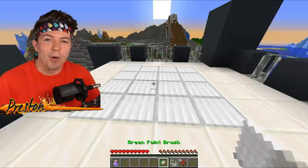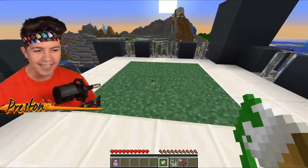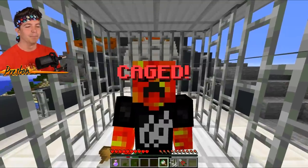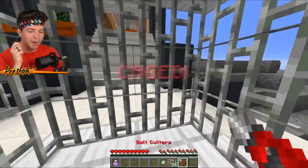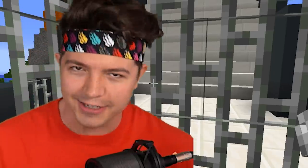I can even paint the bottom of the cage to look like any kind of texture I want, so I'm going to make it look like grass. If I walk up into the section — boom! — you get caged. And the only way to get out is by using special bolt cutters, which, of course, Sundy does not have.